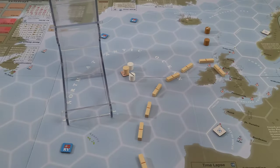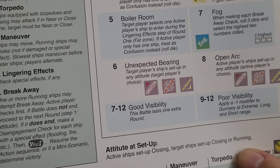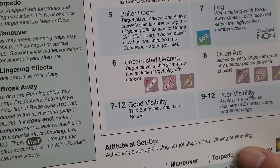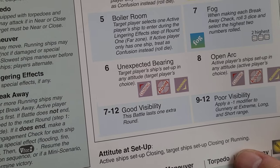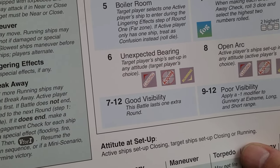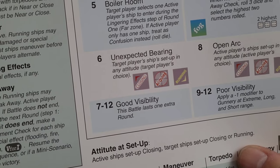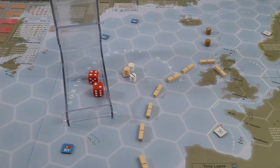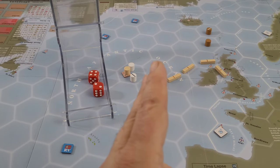Roll two dice: a six. Unexpected bearing — target player's ships, that's the British, set up in any attitude. There are three attitudes: closing, running, and acquiring. In the first round, if you're the active player all your ships are closing. The target player can be closing or running. The British convoy is going to run. The battleship — because you have better shooting when you're acquiring — we're going to set that up in acquiring.